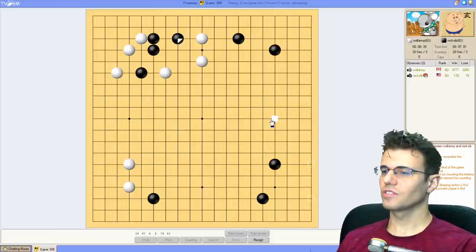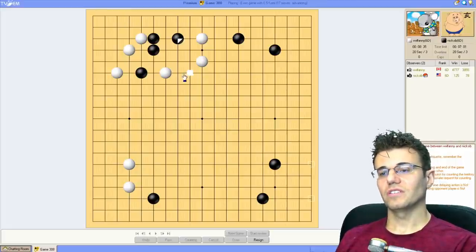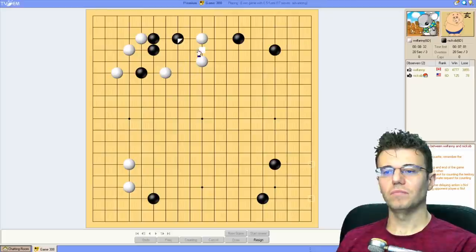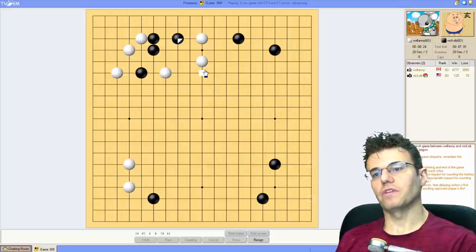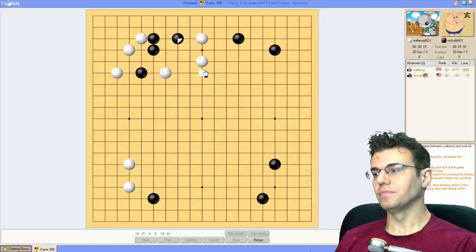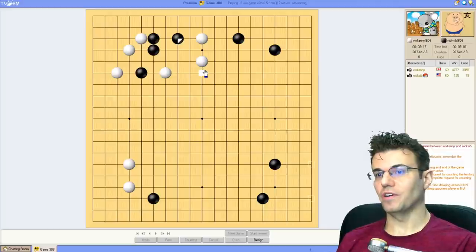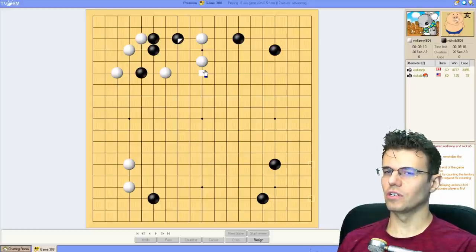I'm kind of okay just doing this, getting a little bit stronger and exposing the weakness - maybe plan to cut here later. There are times when people think the most fun you can have in a game is to play the most violent moves, and I agree - that's probably maximum fun. But you want to do that from a place of strength. If you do it from weakness it's a little desperate, pseudo-fun - not real fun.